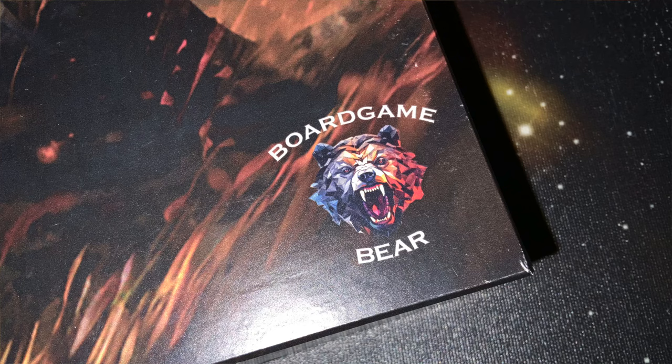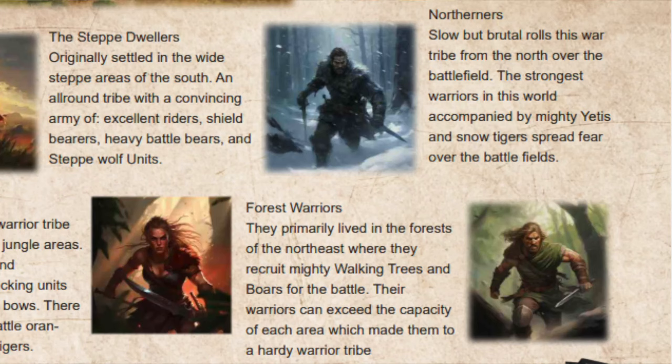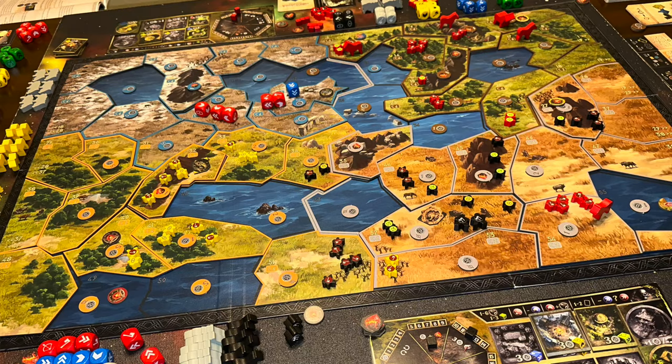In Nerthania: Collapsing World from BoardGameBear, two to four players take on the roles of various factions. This takes place about 250 years after an energy impact forever changed our world and turned it into a changing, morphing landscape. The four factions are the Stepdwellers, the Northerners, the Jungle Maidens, and the Forest Warriors. There are four different regions on the board that correspond with the four different factions.